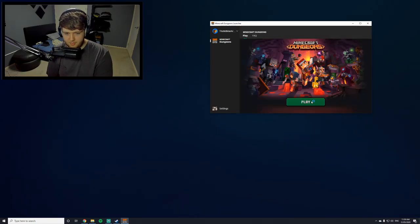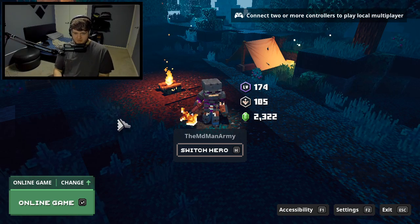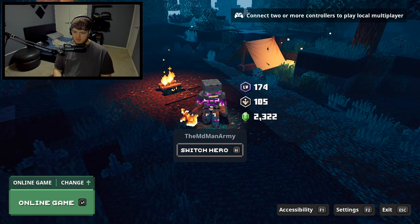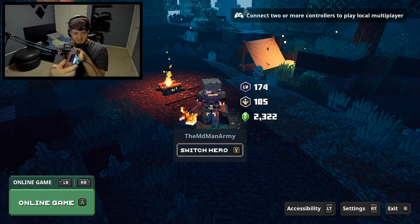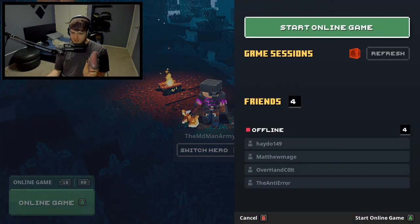Once it's done loading, press Play and the game will load like normal. Once the game's loaded, click on the screen with your mouse to make sure your PC is focused on that monitor, and you can move around with your sticks.